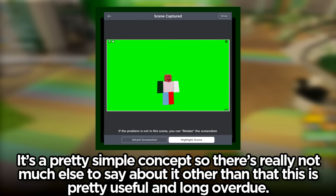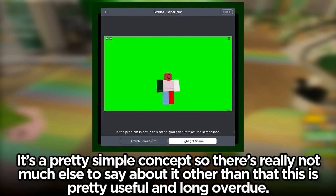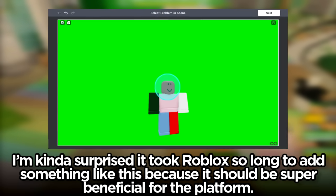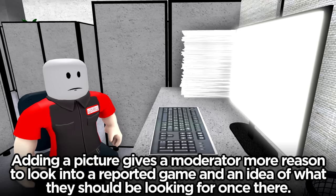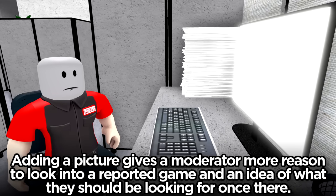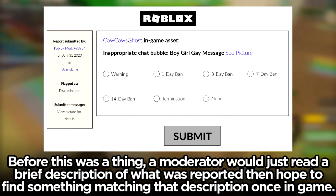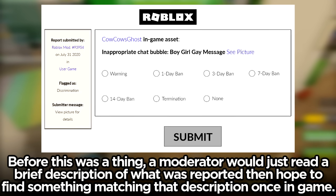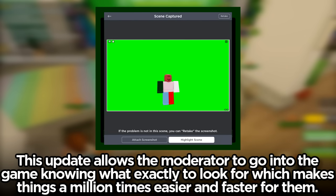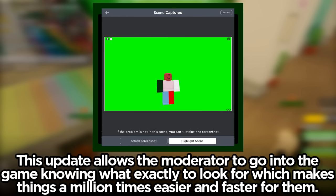It's a pretty simple concept and there's really not much else to say about it other than that this is pretty useful and long overdue. I'm kind of surprised it took Roblox so long to add something like this because it should be super beneficial to the platform. Adding a picture gives a moderator more reason to look into a reported game and an idea of what they should be looking for once in there. Before this was a thing, a moderator would just read a brief description of what was reported then hope to find something matching that description once in-game.